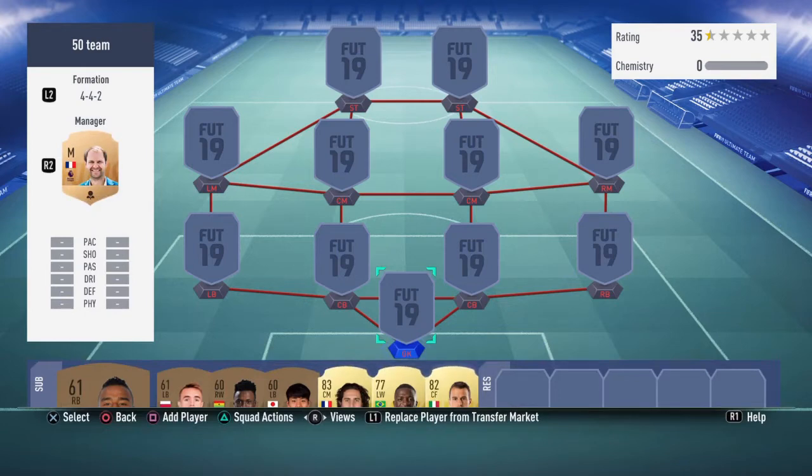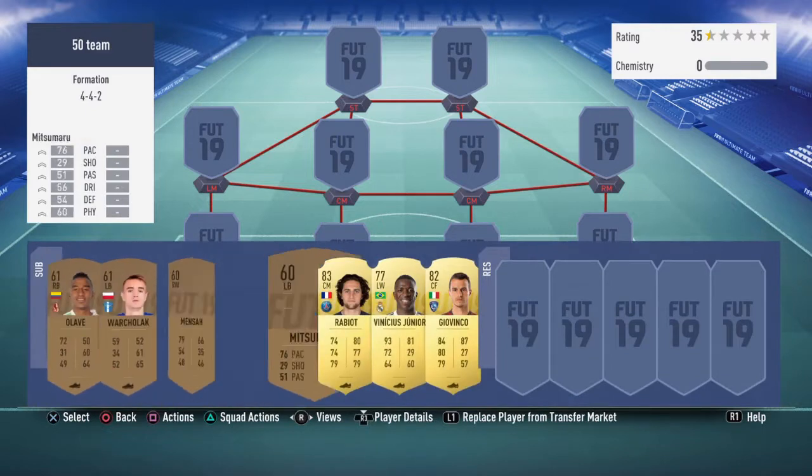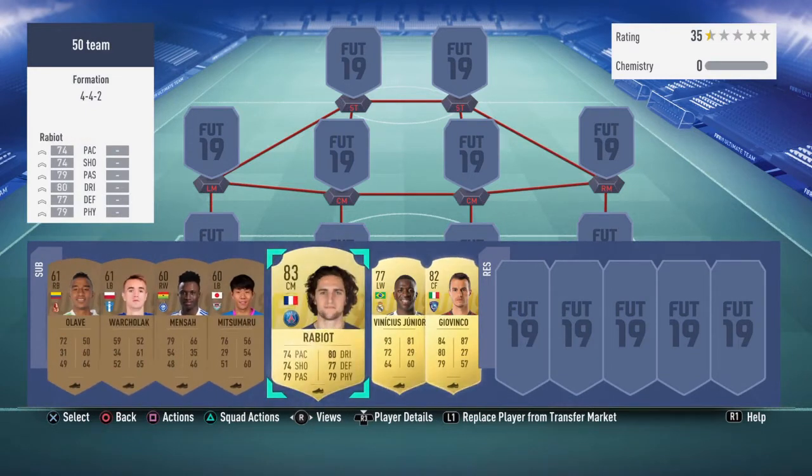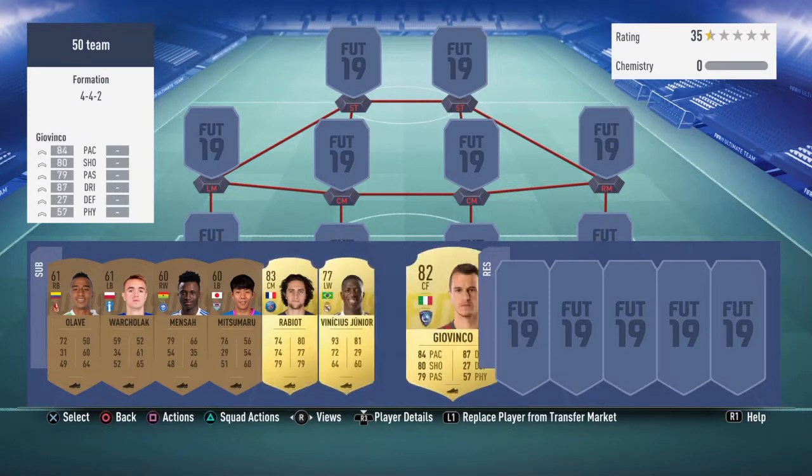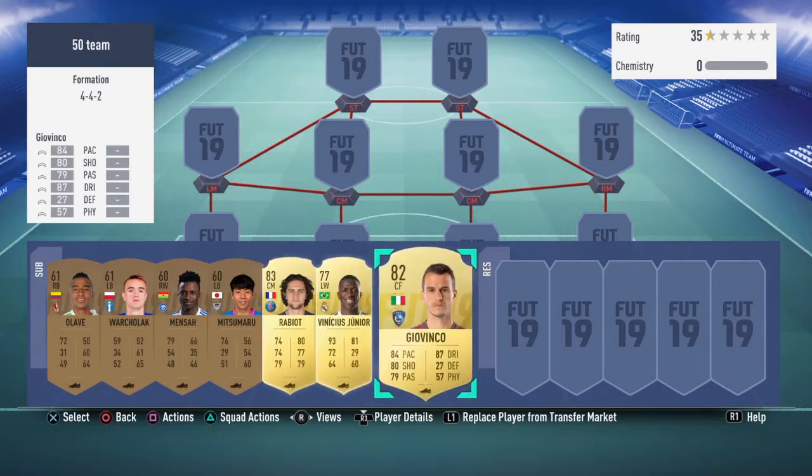Starting from your substitutes, it's gonna be Rabiot — he will substitute one of the two midfielders, whichever gets tired. Your two super subs are going to be Vinicius Junior and Sebastian Jovinko. Jovinko is gonna play as a CAM after minute 65, and Vinicius too — whenever one of the wings gets tired, he'll be the perfect super sub.